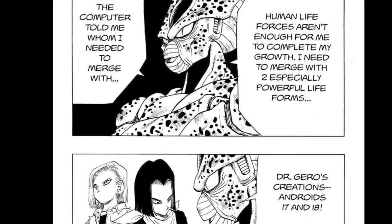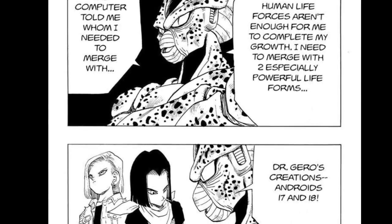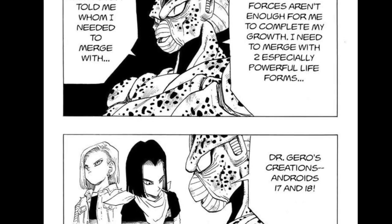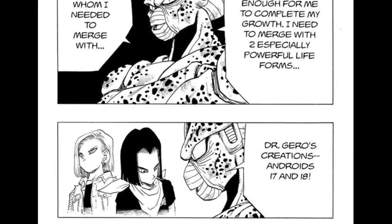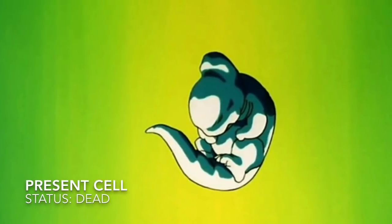Cell is the ultimate warrior created, and what was he created for? His purpose is to become perfect. He gets stronger by absorbing humans through his tail, but humans are not enough for him to become perfect. To become perfect, he needs to absorb Android 17 and 18.